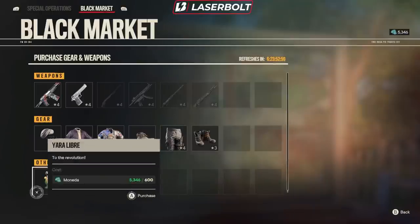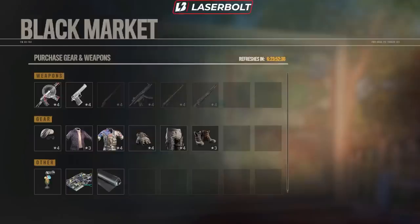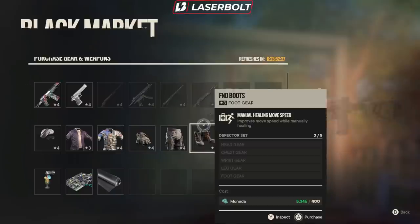For the black market, this is what we have available. We have the Libertad custom AS Val. The AS Val is actually a really, really good weapon, and one that I recommend you guys pick up. Not only that, but what I really liked about this Libertad custom weapon is that it allows you to apply two weapon mods. These two weapon mods might actually make this a very powerful assault rifle. The cool thing about this one is you don't have to add a suppressor because it already comes with a suppressor, so this might be my go-to weapon now after we test it out.